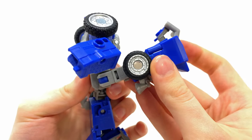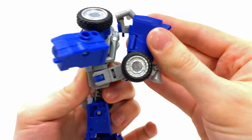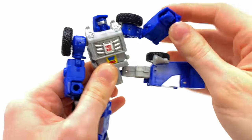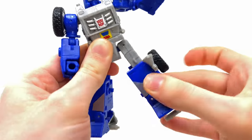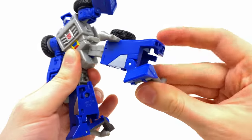The hips can kick forwards and back well past 90 degrees, and out to the side very good — out to 90 with some thigh rotation. Single-jointed knees and ankle pivot, which I love to see. In terms of articulation, definitely really well done.